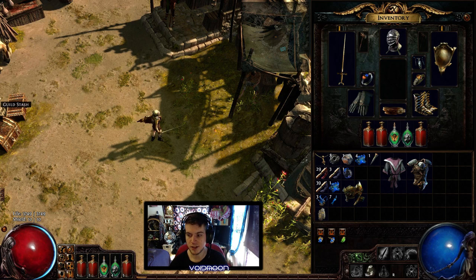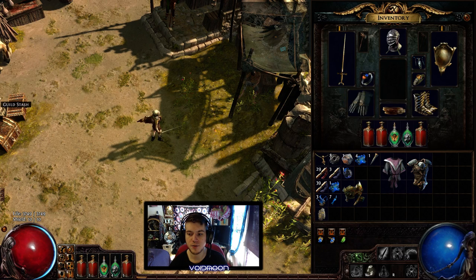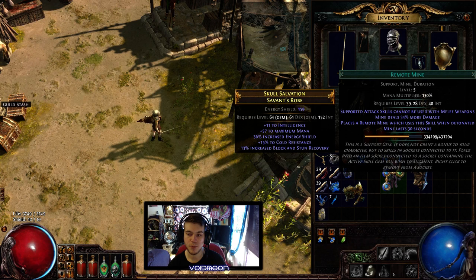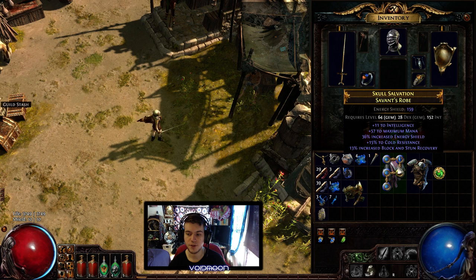If you don't know what snapshotting is, it allows you to get just whatever you want as long as it has 6 sockets, including Tabula Rasa, so you can get all the gems that you want for your spectre but use whatever chest you want for the stats alone. In this case I'm using a 5-link, and I'm using Concentrated Effect, Raise Spectre, Minion Life, and Remote Mine. This will give you the most damage you can get out of a 5-link, and I'll go over the 5th link in a minute.